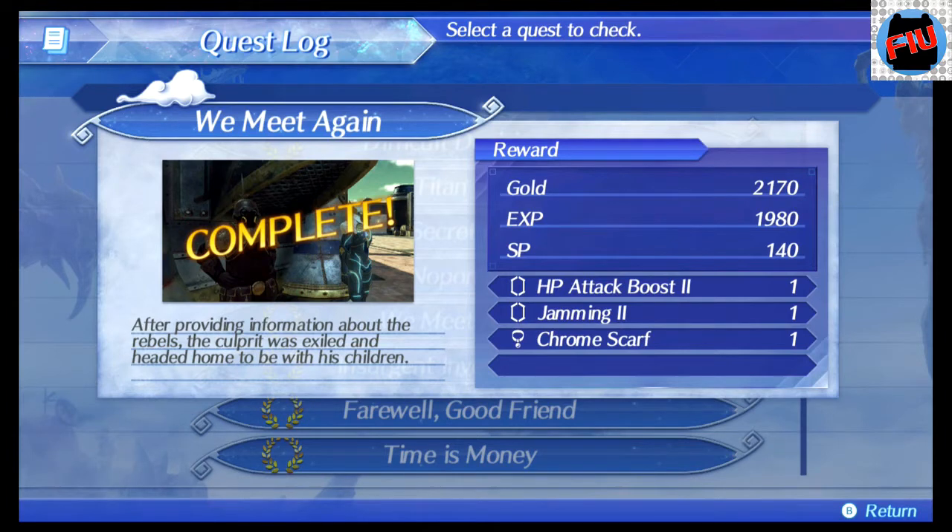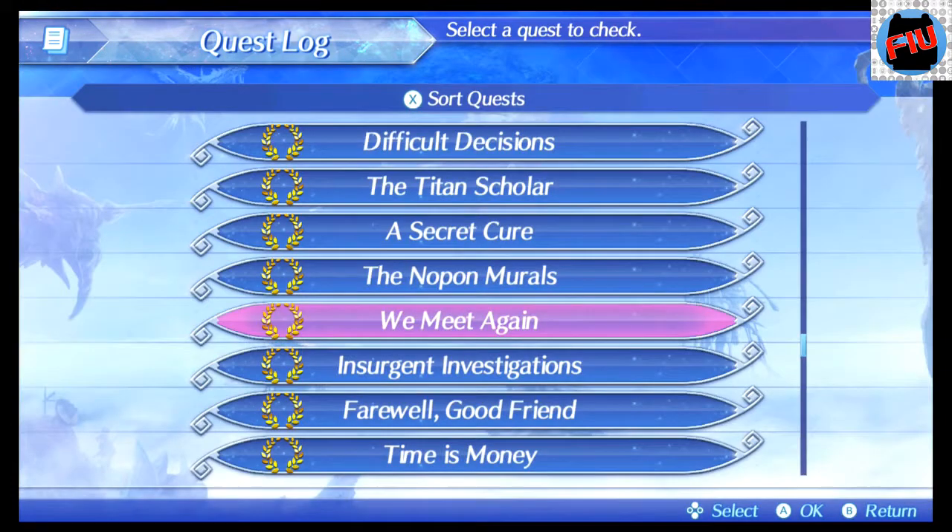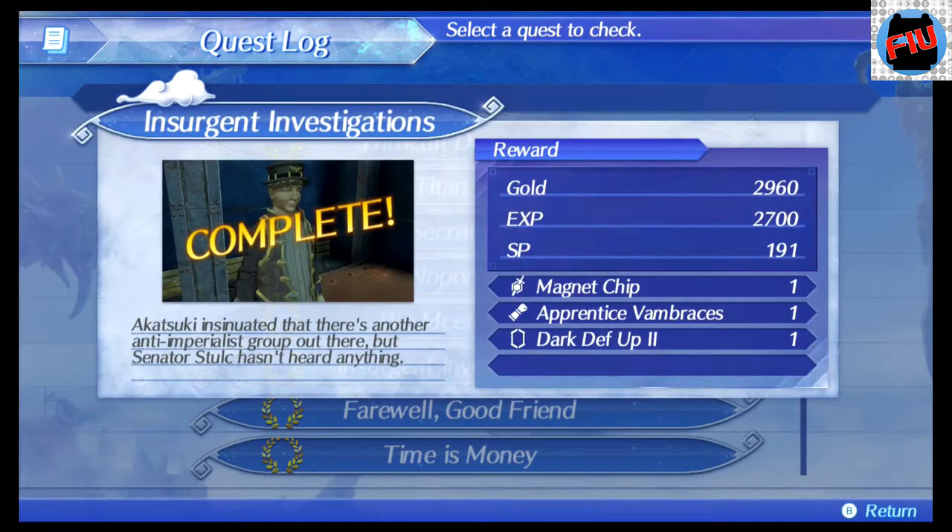So how do you make this guy spawn? Basically you need to complete a specific set of quests. The first quest you need to complete is called We Meet Again, and this quest is available as soon as you get into More Ordain for the first time.